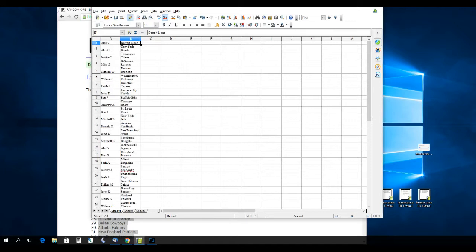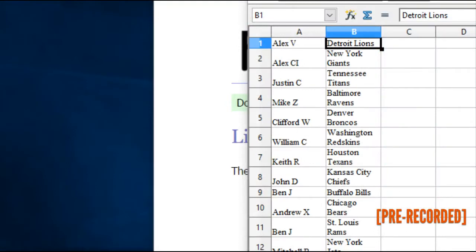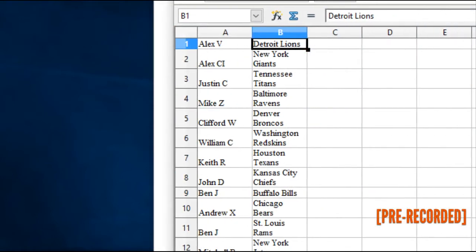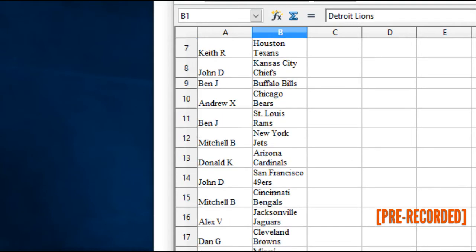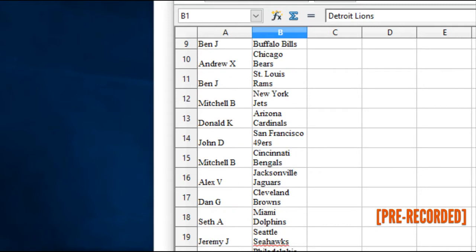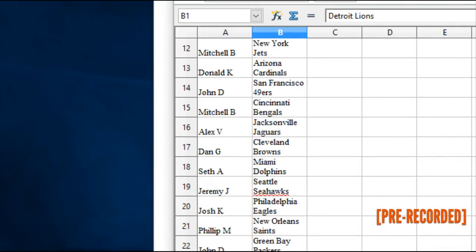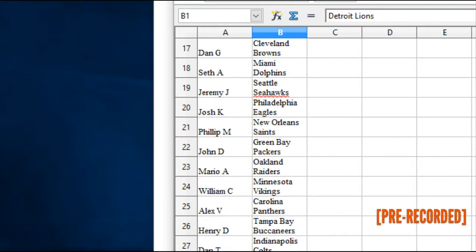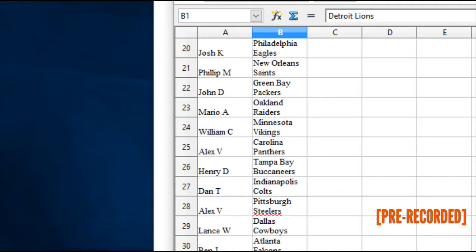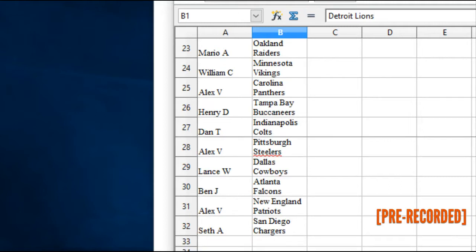Hey, thanks for filling this break up, you got here just in time. We're going to start off with you. Alex V has the Lions, Alex C has the Giants, Justin C has the Titans, Mike Z has the Ravens, Clifford W the Broncos, William C the Redskins, Keith R the Texans, John D the Chiefs, Ben J the Bills, Andrew X the Bears, Ben J the Rams, Mitchell B the Jets, Donald K the Cards, John D the Niners, Mitchell B the Bengals, Alex V the Jags, Dan G the Browns, Seth A the Dolphins, Jeremy J the Seahawks, Josh K the Eagles, Phillip M the Saints, John D the Packers, Mario A the Raiders, William C the Vikings, Alex V the Panthers, Henry D the Bucks, Dan T the Colts, Alex V the Steelers, Lance W the Cowboys, Ben J the Falcons, Alex V the Pats, Seth A the Chargers.